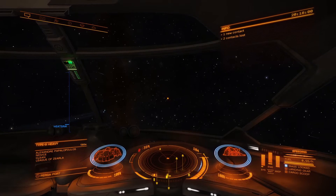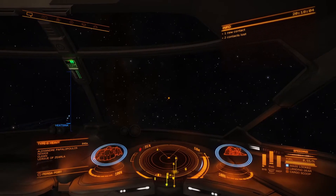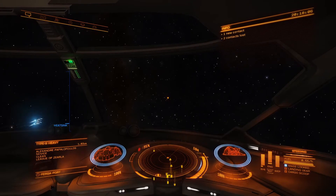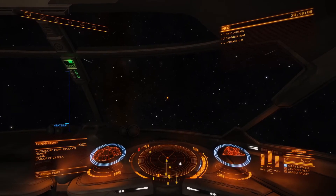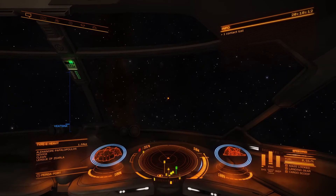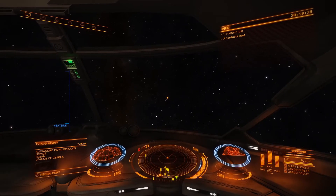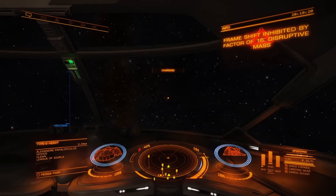Now, your detailed surface scanner is an item that can only be used in Supercruise — or if you want to call it Impulse Speed — this being thruster power. So we've got to go ahead and get into that.